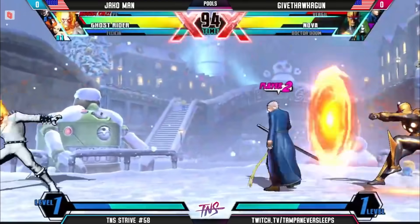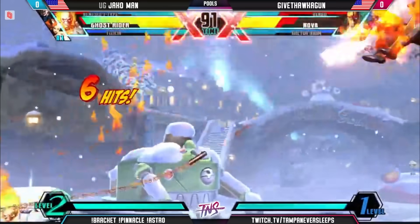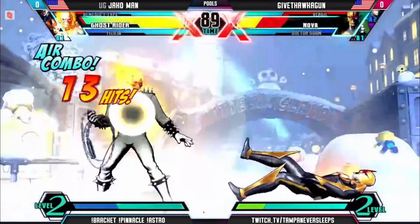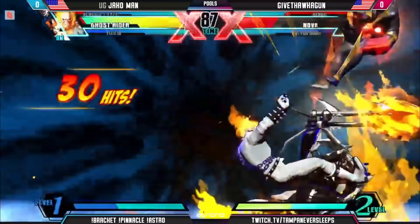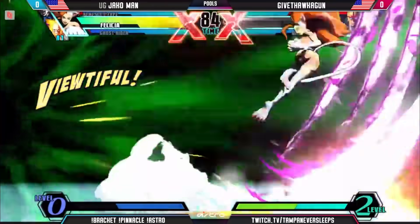So early on, he's doing pretty well to navigate. He's got the shield set up, which can be a little dangerous against Ghost Rider, but it depends on how he tries to threaten it. Jackoman gets a very nice confirm off of that DP, and with the two supers should be enough to kill. At the DHC, Felicia does take it down.